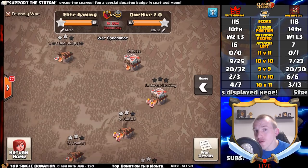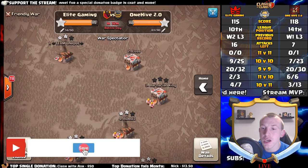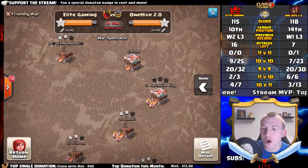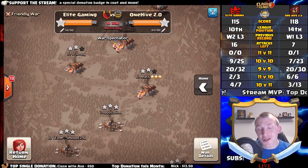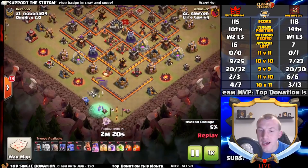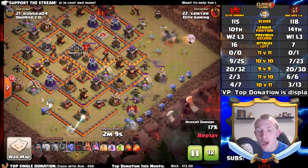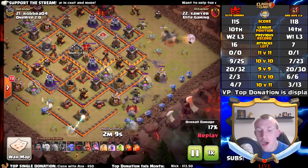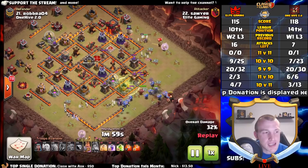For anyone just joining: we have one hour 30 minutes to go — Elite Gaming versus One Hive 2.0 in the week 6 CWL matchup. Make sure to subscribe for all my Clash of Clans content. We had a bow witch on base number 21 which we took out, so let's show that replay. Starting with a queen walk over on the right-hand side and the bowlers over on the left — interesting to bring in a couple of healers. The bowlers push right through the middle; the jump spell provides access towards the single target inferno compartment.